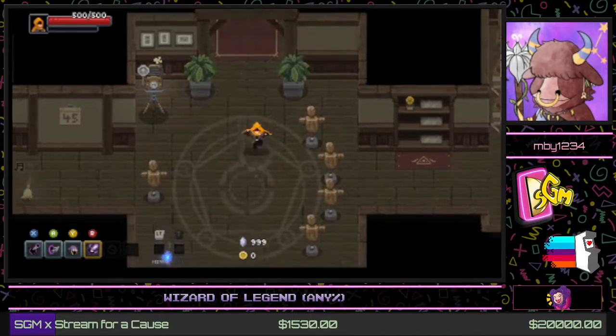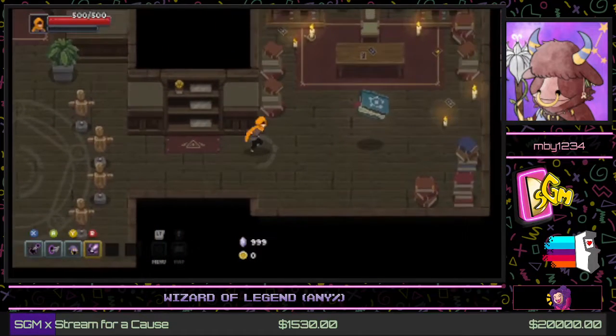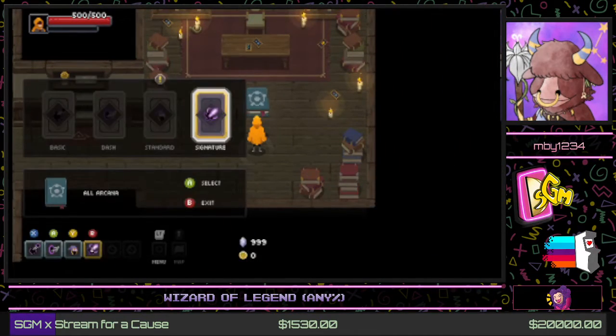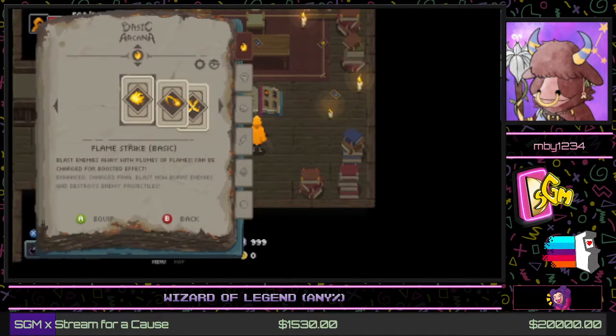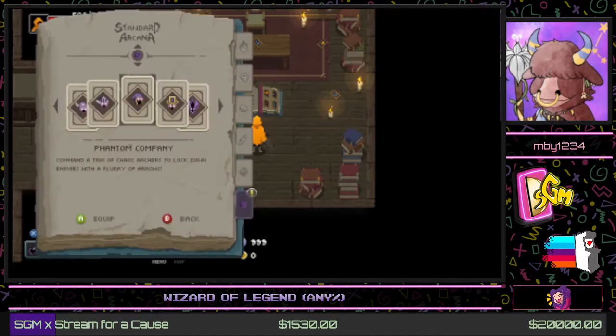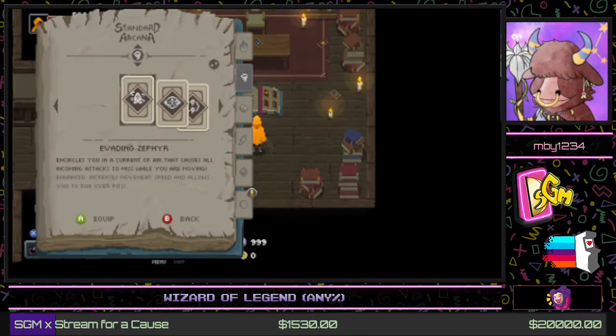Here we're in our little starting area. We can talk to this tome named Tommy, pick out some magic for us. We've got some basic arcana, which are like basic attacks; a dash arcana, fairly self-explanatory; and standard arcana, which is just a wide array of different magics for us to use.